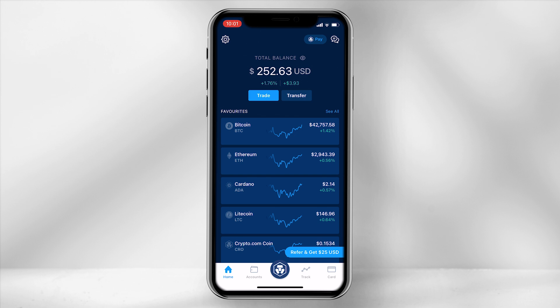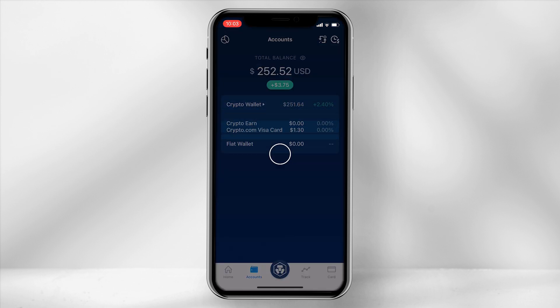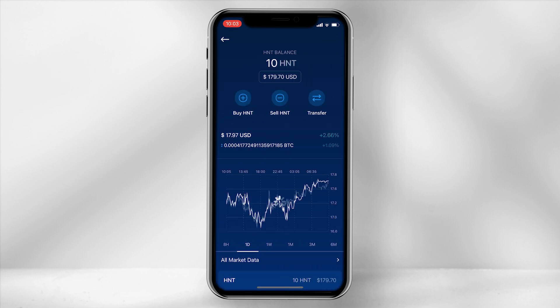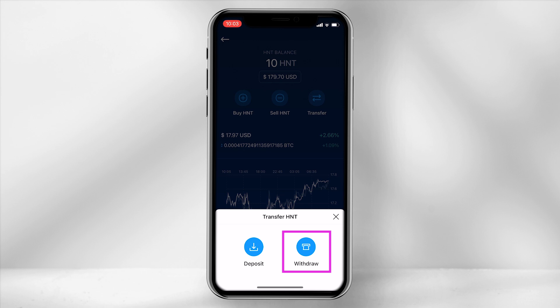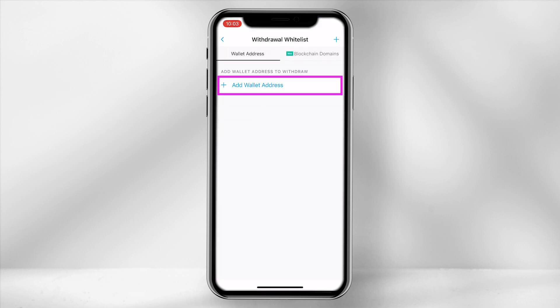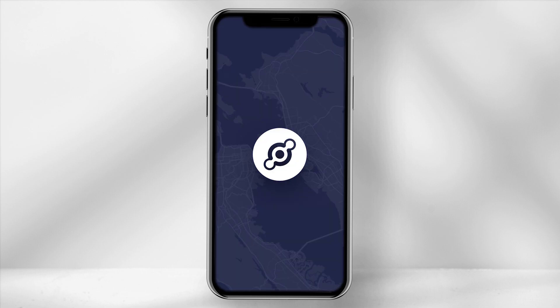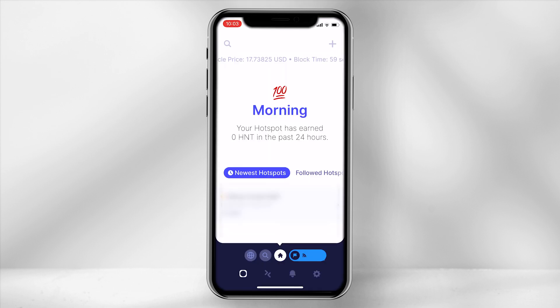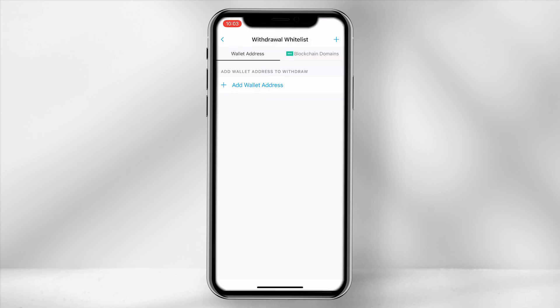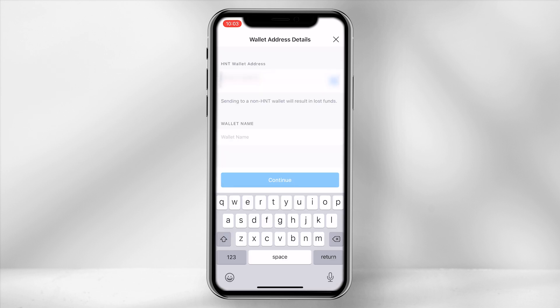Once you have HNT in your wallet, select Accounts, then select Crypto Wallet and Helium. On the top right, click on Transfer, Withdraw, and then External Wallet. To add your wallet address, you are required to go back into your Helium Hotspot app. Opening up the app, click on the two arrows and select Copy Address. Back in the Crypto.com app, add a wallet address and paste it into the Helium Address field.